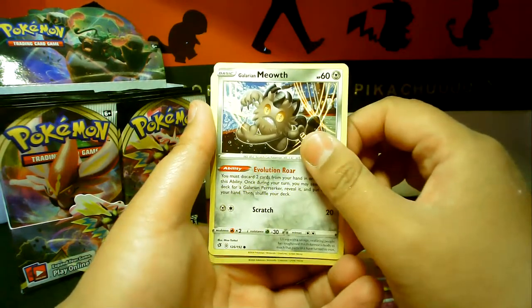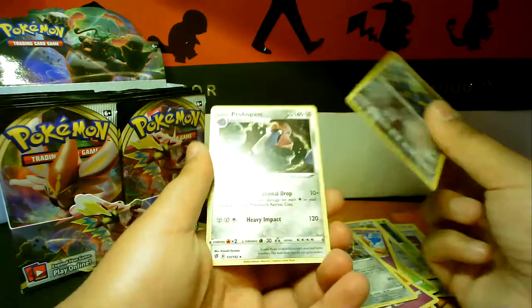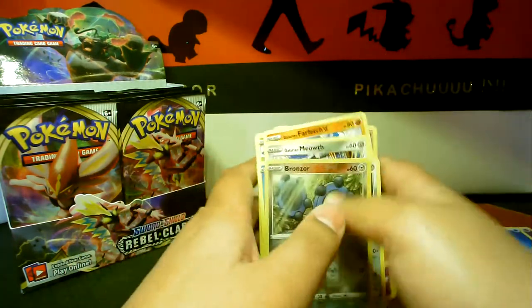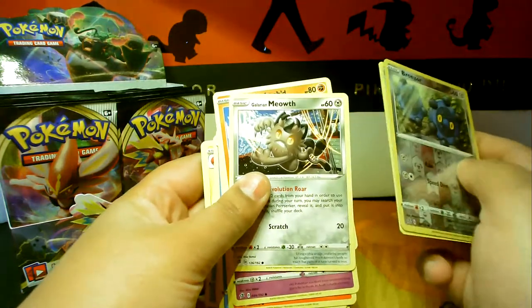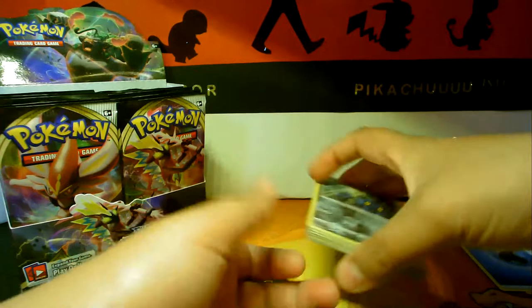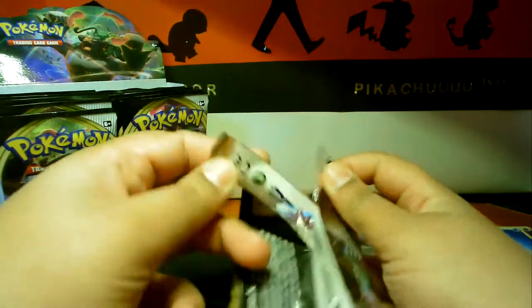You pulled a hyper rare at a Cosmic Eclipse? What did you pull — a Probopass? I really really like Galarian Meowth — he just looks so cuddly. Does anyone else think that? Looks cuddly? No, just me?